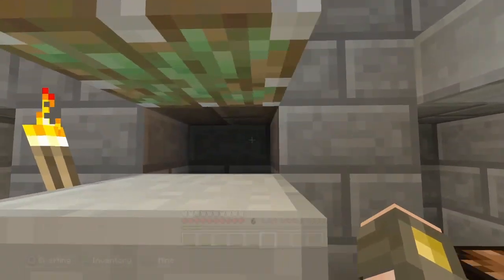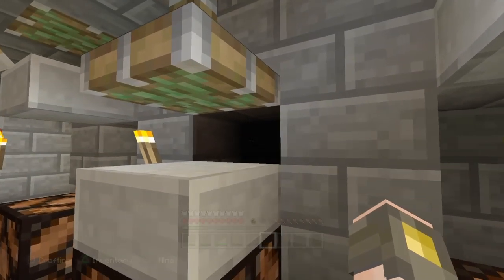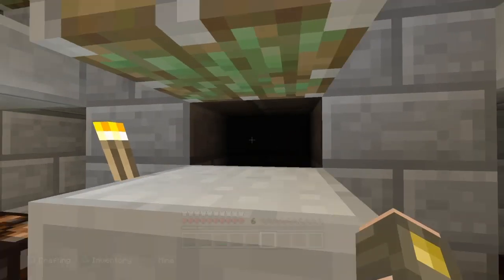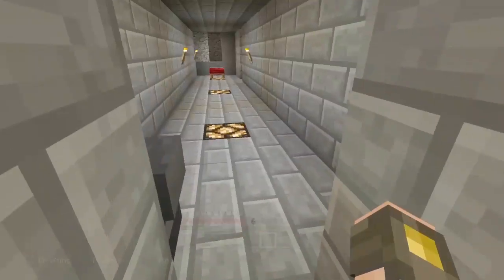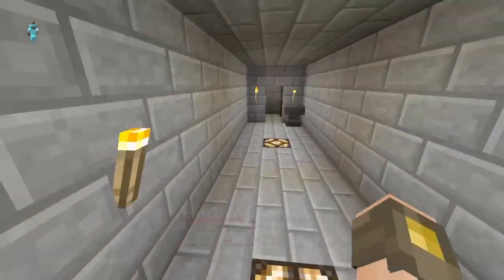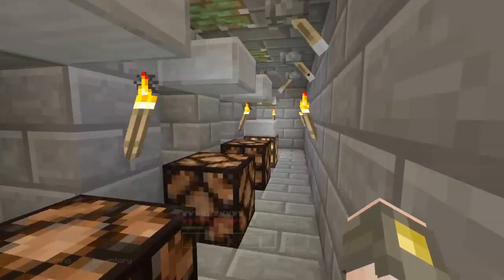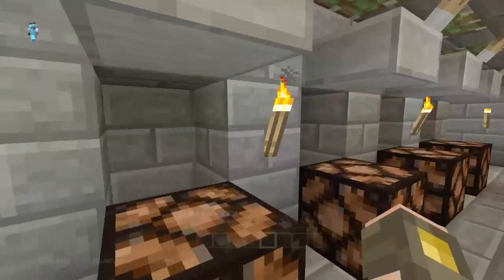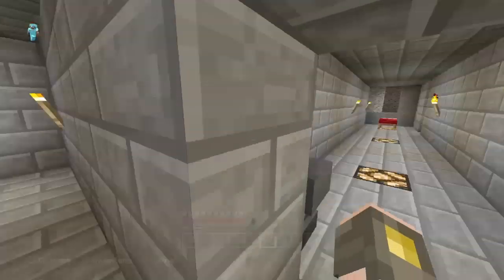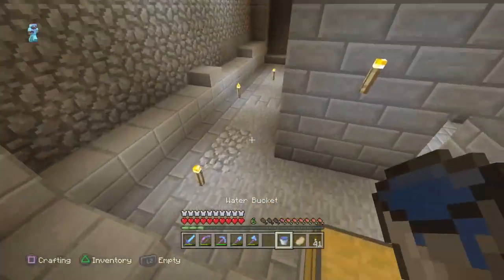When zombies spawn in there, the light comes on and lights it up so no more will spawn, so you don't accidentally get two which would complicate things. If I get a zombie villager to spawn in there, I have stuff in this chest to cure them. We actually have three villagers in here right now. While I'm trying to do the transportation system I have all these flipped up because I don't want any more zombies spawning and complicating things.